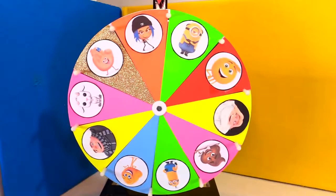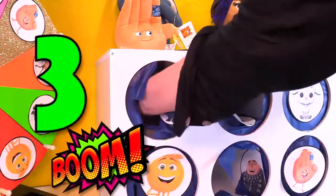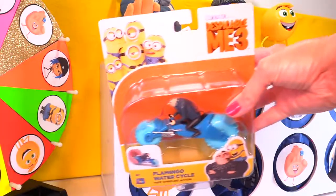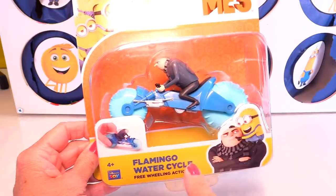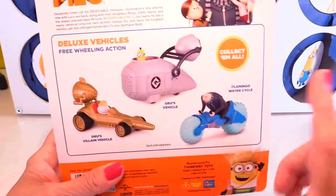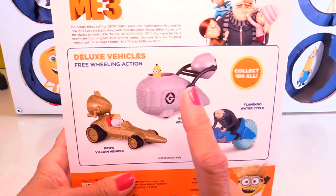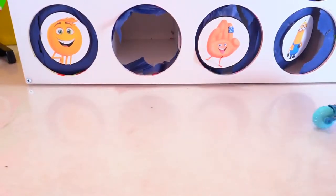It's spin time! Wow, we got grumpy-looking Stuart. One, two, three. Whoa, what does Stuart have? Another cool vehicle from the movie. Let's check it out. This is Gru's flamingo water cycle. Now this was in the beginning of the movie — there was a cool water scene. These are the three you can collect: you can get the flamingo water cycle that we're opening, Gru's vehicle that we just opened, or hopefully Gru's twin brother Drew's villain vehicle. Look at this cool flamingo cycle — for the water. This is crazy.